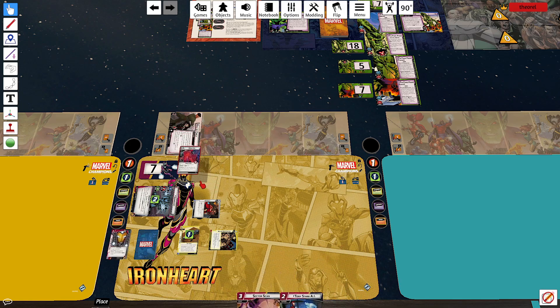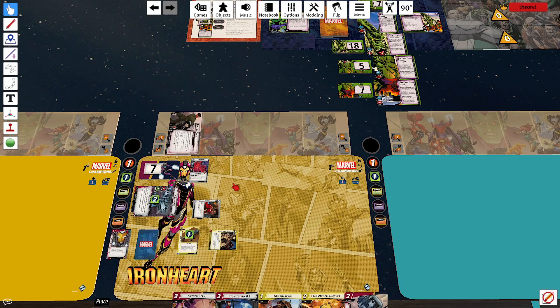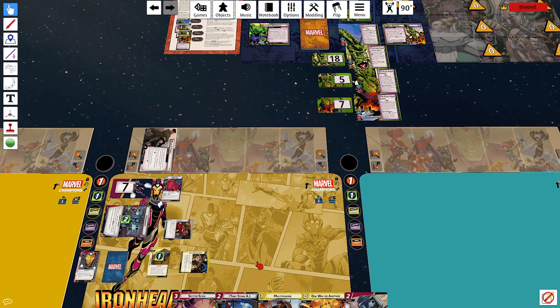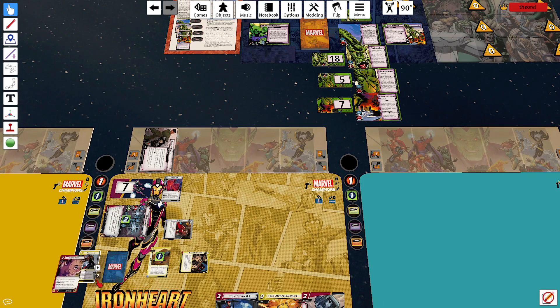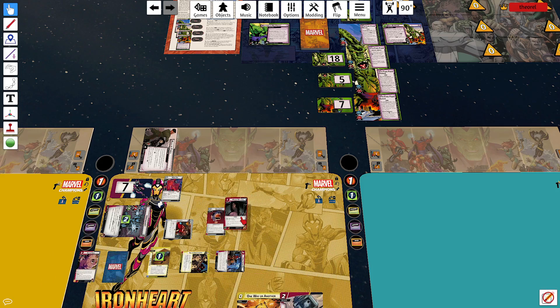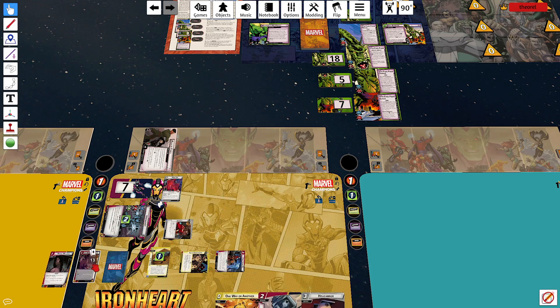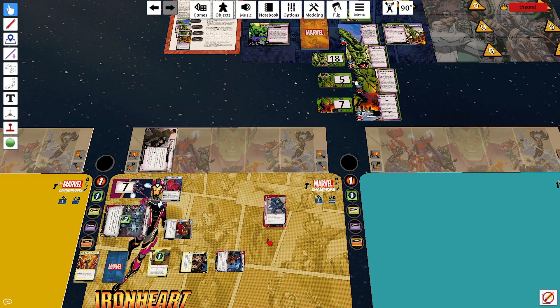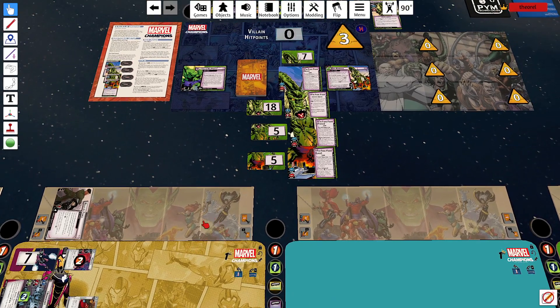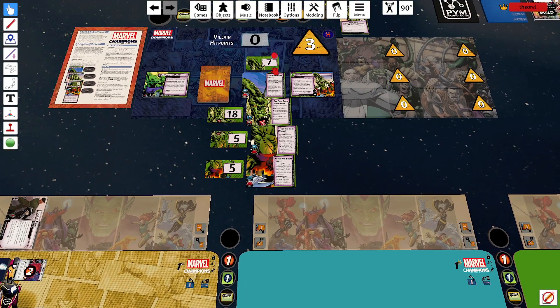Bye, Photon Blasters — it was nice to think I might play you one day. Two for Tony Stark AI. Tony Stark AI looks at the top two cards of my deck and puts one in my hand. I'm not playing Ronnie because I'm going to play these Propulsion Jets. We'll go ahead and deal two damage to him, because that's worth two threat, and remove one threat from the main scheme. We'll burn our last counter to confuse the villain again.